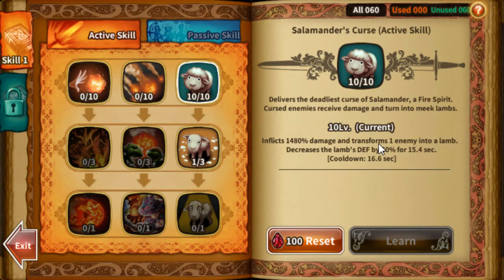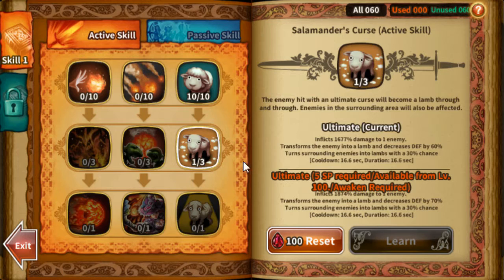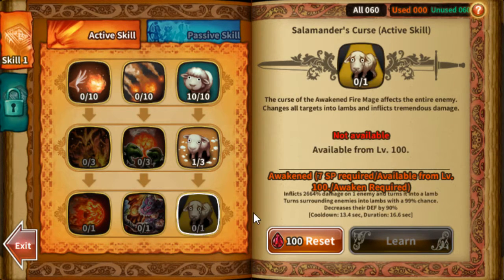Salamander's Curse does damage to one enemy and turns them into a lamb. As you increase the skill level, it increases the defense reduction, damage, and also the chance of turning enemies into a lamb. At max level, there's a 99% chance to turn enemies into a lamb, so this is really good for guild battles, arena, and also adventure.